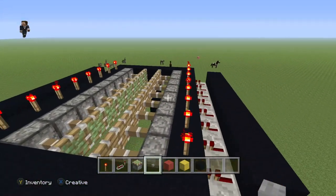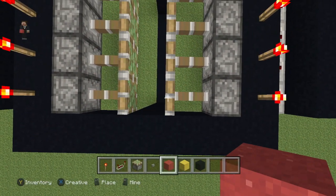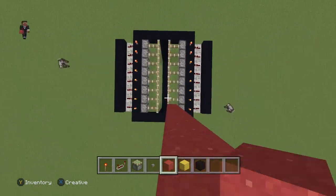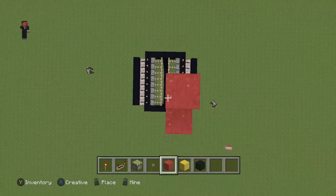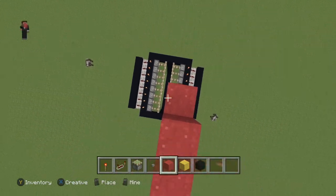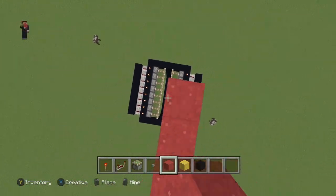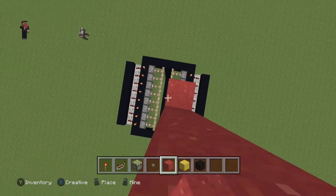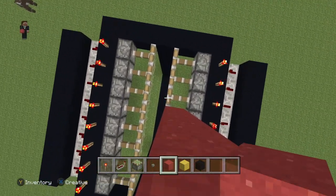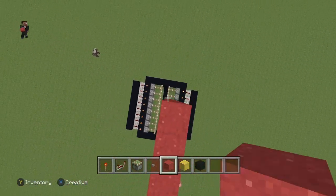Then you're going to put red concrete really high on top of this structure, and over here, and over here again, until you've covered all the pistons. After that, you're pretty much done with the whole entire thing.